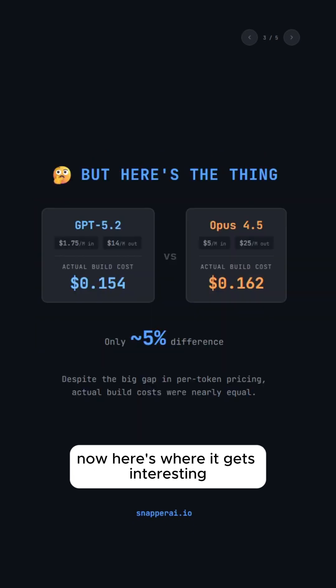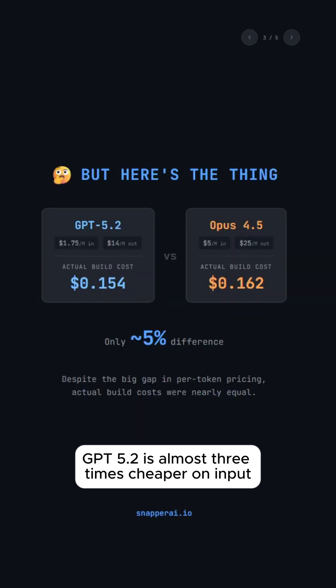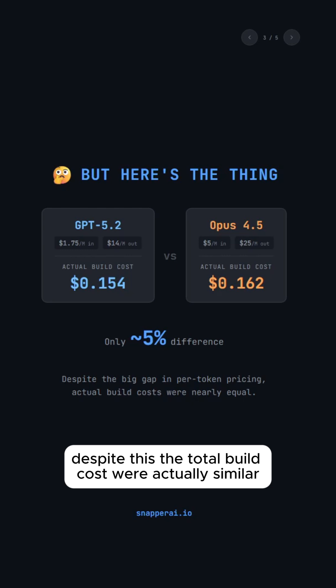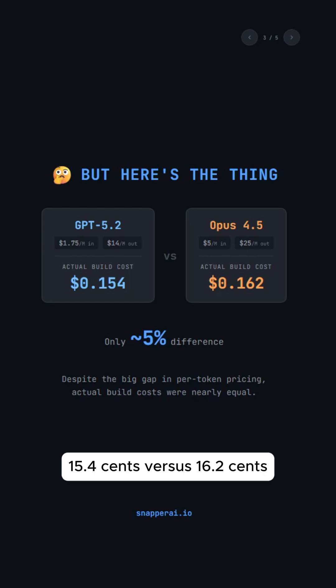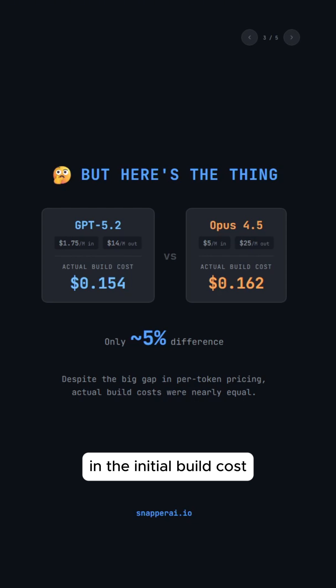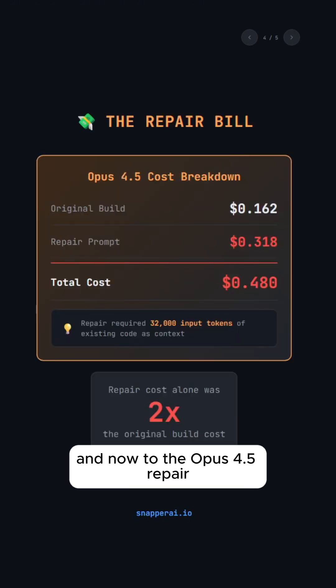Here's where it gets interesting. Look at the per-token pricing. GPT 4.5.2 is almost three times cheaper on input and nearly two times on output. Despite this, the total build costs were actually similar — 15.4 cents versus 16.2 cents. So GPT 4.5.2 used more tokens. There was only a 5% difference in the initial build cost.